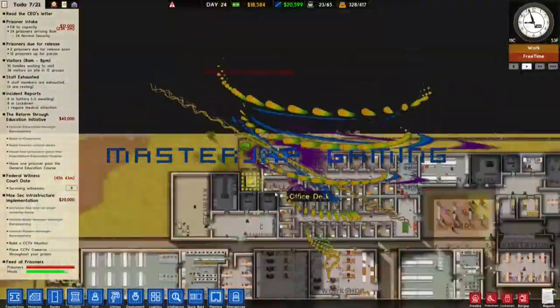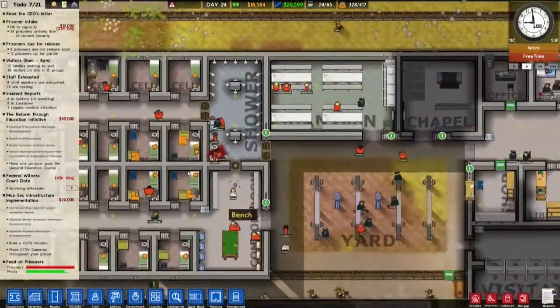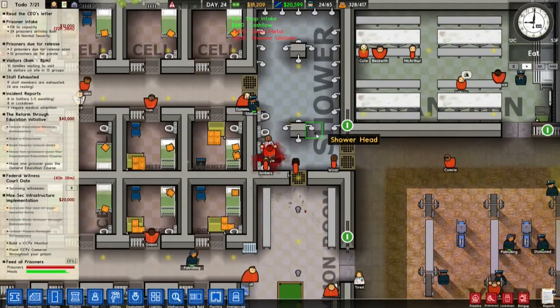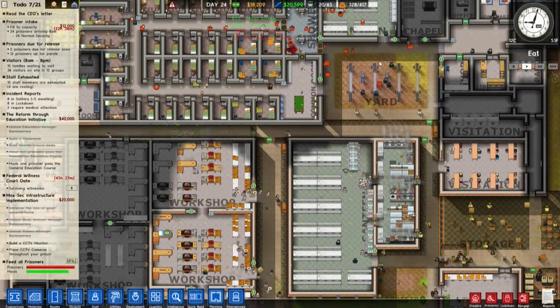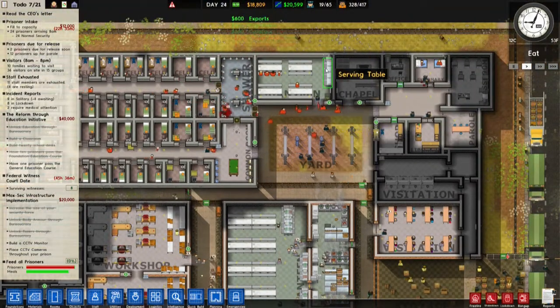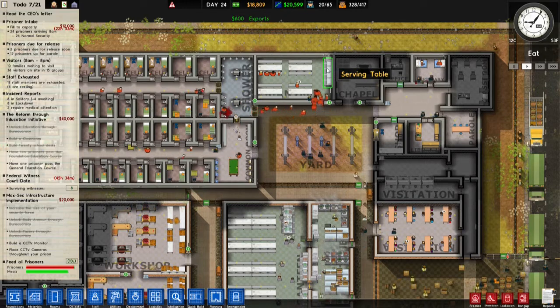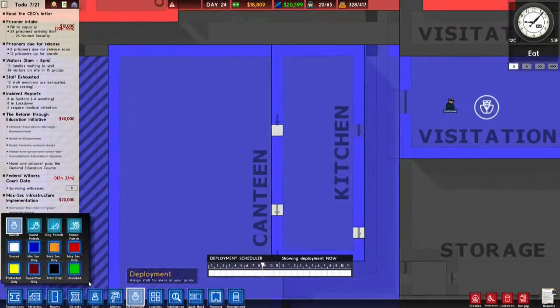Hello everyone and welcome back to Prison Architect. At the end of last episode we had a big fight here in the showers. The high security prisoners just needed to check out, and we might have a problem.